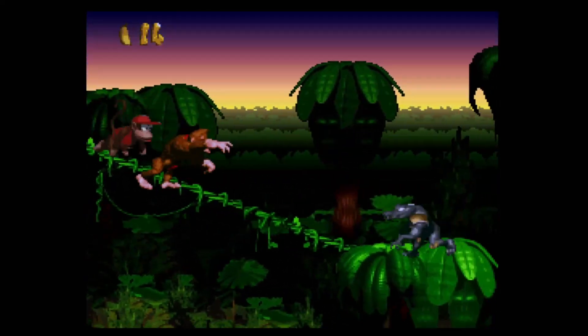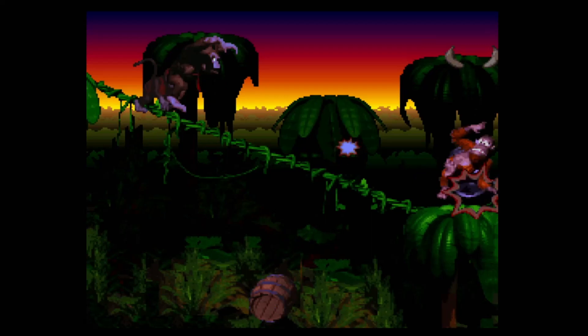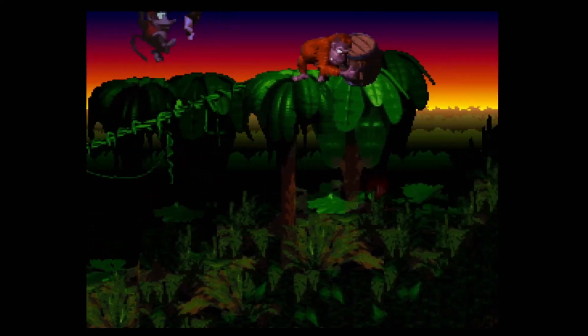Number 8: Orangutan Gang. Another level set in the jungle, this is the fifth stage in Vine Valley. Here you are met by a new enemy — Manky Kongs, an orangutan that throws barrels at you. Sounds kind of familiar, right? A giant gorilla that throws barrels at you.